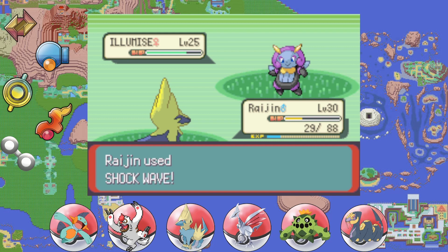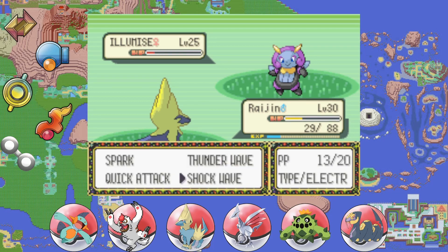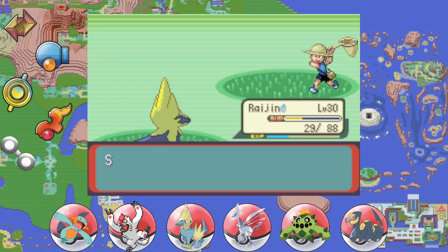The Illumise uses Quick Attack — that's what we will do next turn: hit it with Quick Attack. That'll lock in the victory. There we go — goodbye, Greg!